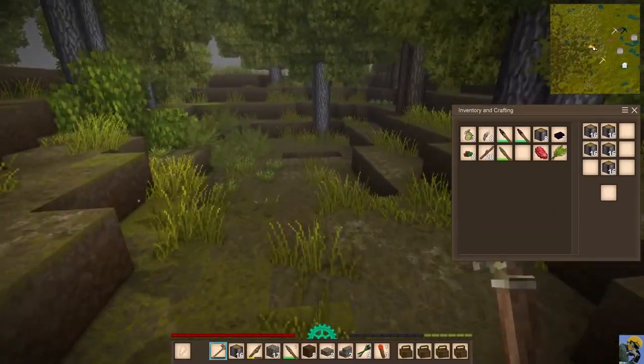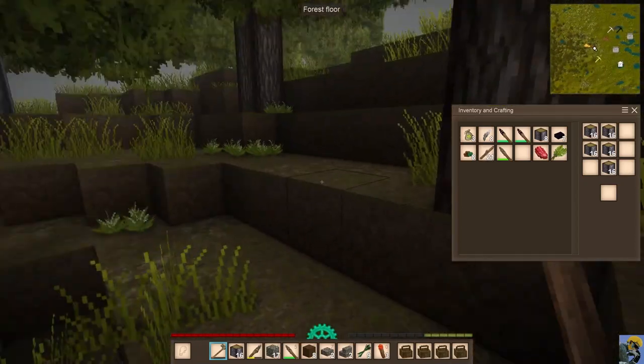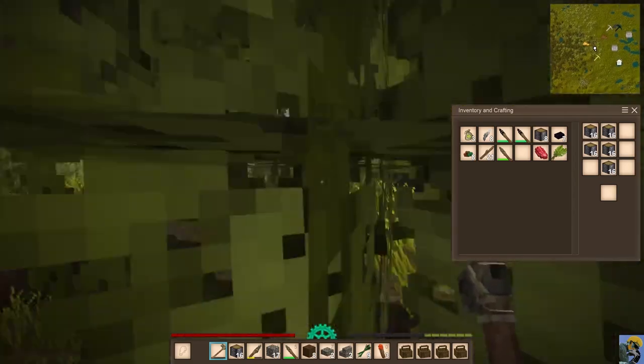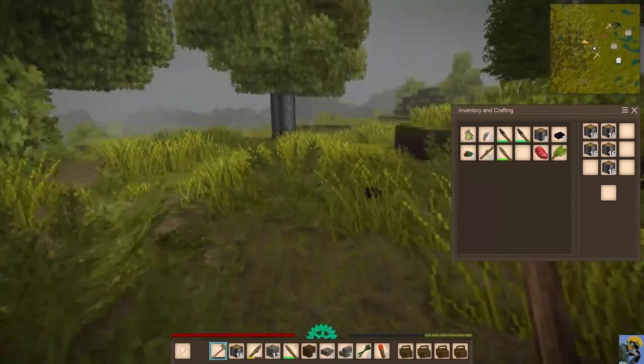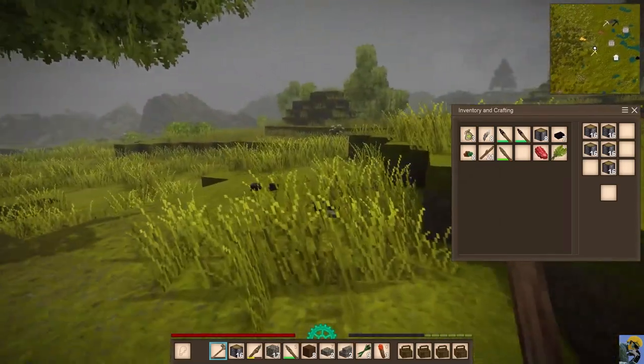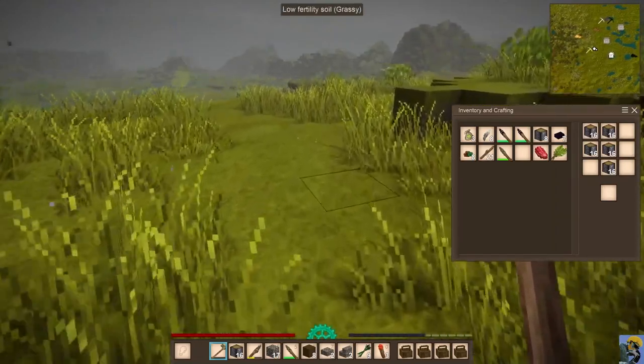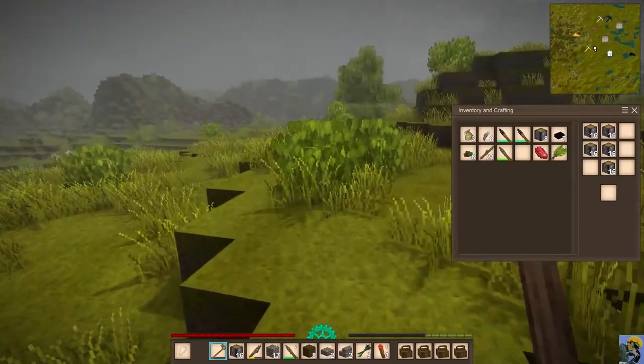Picking up basalt, basalt, basalt, flint, and forest floor sticks — can't have enough sticks. Let's go back. Man, there's just obsidian all over this map — it's pretty crazy and very nice for us. I'll make an obsidian axe after I break this one.